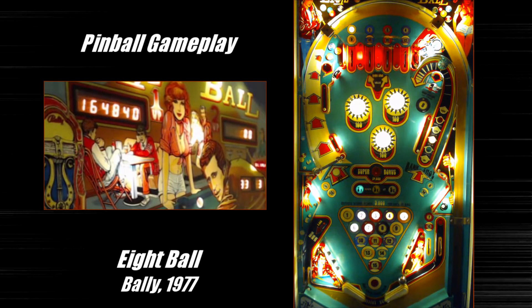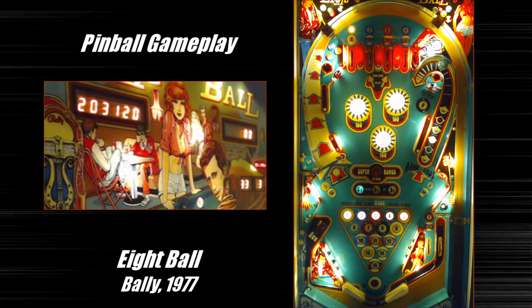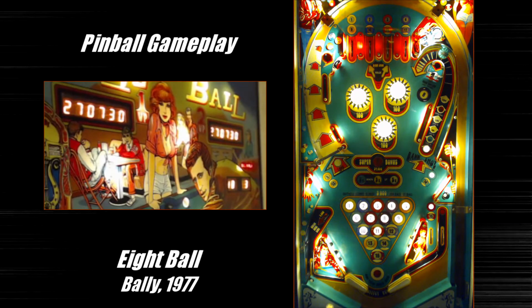When you hit the eight-ball target, a really nifty feature happens: it lights your kickback on the bottom left part of the playfield — the left out lane, basically. The left out lane is extremely dangerous in this game; it's almost like a vacuum, it's such a wide gap. There's actually a metal rail that curves down into that out lane, so you don't really have much opportunity to nudge the ball back into play. It's really crucial that you hit your eight-ball target as much as you can whenever your kickback is not lit, so you get your kickback lit.